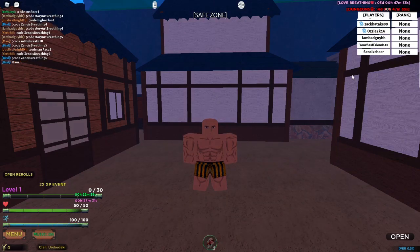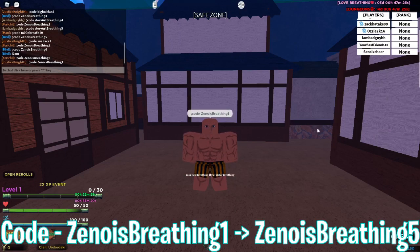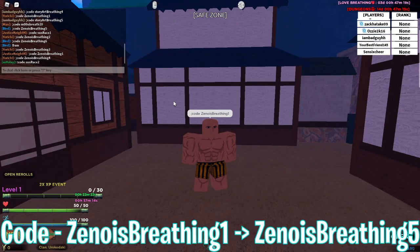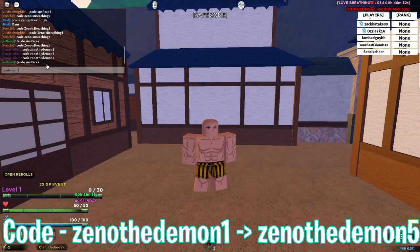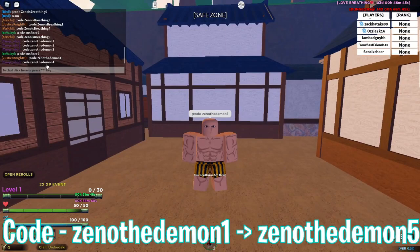For breathing rerolls, the codes are xenois breathing 1 through xenois breathing 5. For demon rerolls, the codes are xenois the demon 1 through xenois the demon 5.